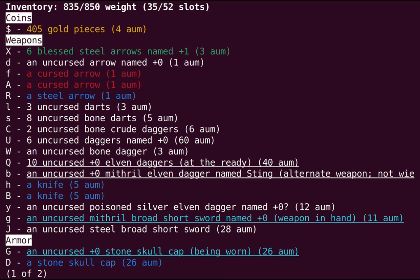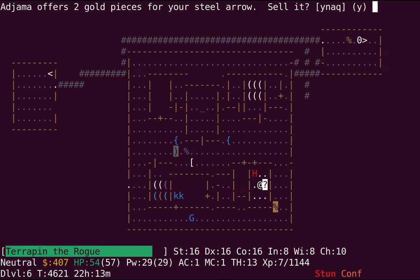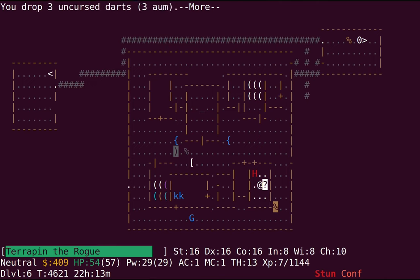These bone darts I can't use to forge since they're not metallic. I don't even remember why I picked them up, but I might as well sell them. Cursed arrows — I don't need those. That's another plus 1. Technically selling the steel arrows individually gets you about four-thirds of the money you'd get otherwise because they have to round up, but definitely not worth the effort. Plus-zero darts — I'll just drop those.